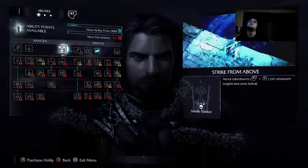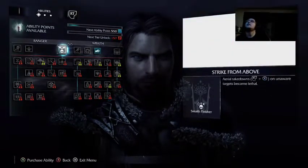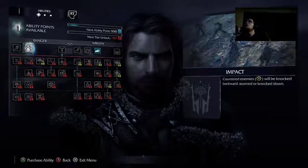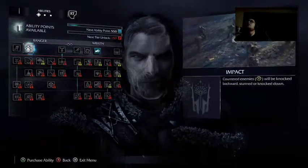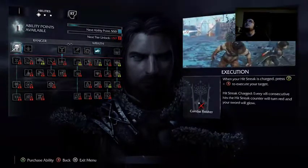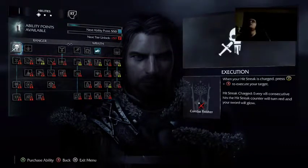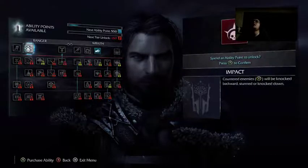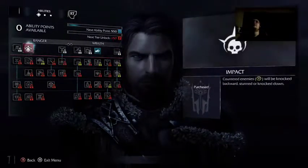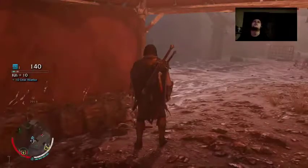This one. Real attacks will knock enemies backwards, stunned or knocked down. When your hit strike is charged, press Y and B to execute your target. I'm trying to knock them down. I like the idea of my counter knocking them down — I feel like that's going to help.